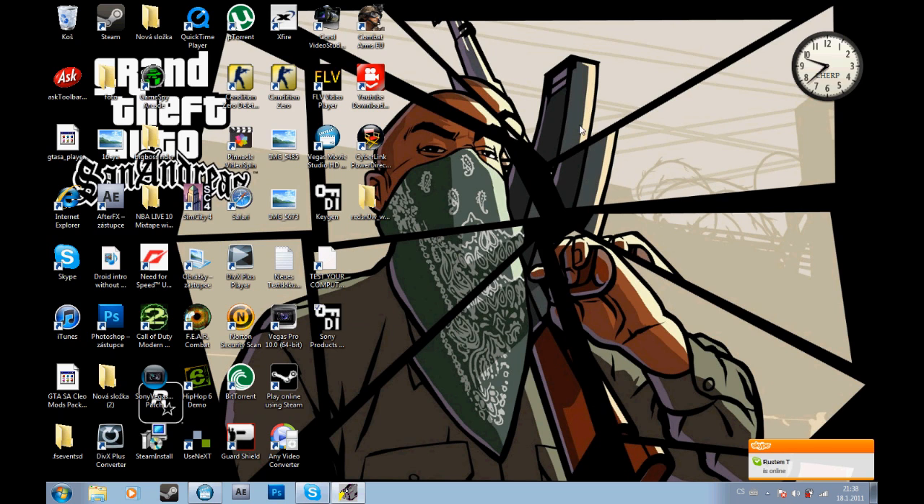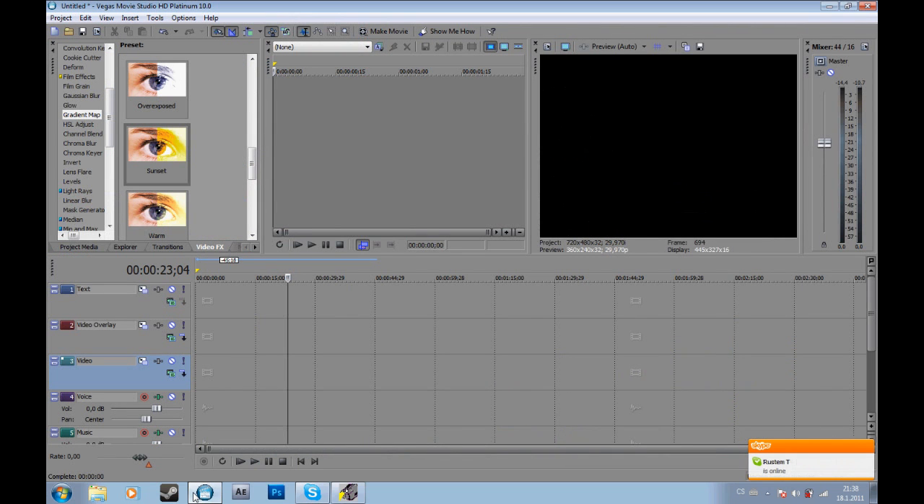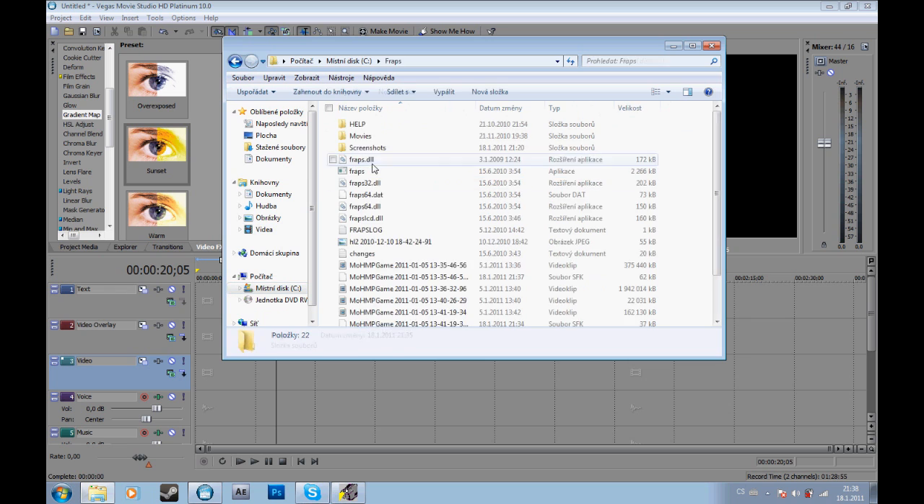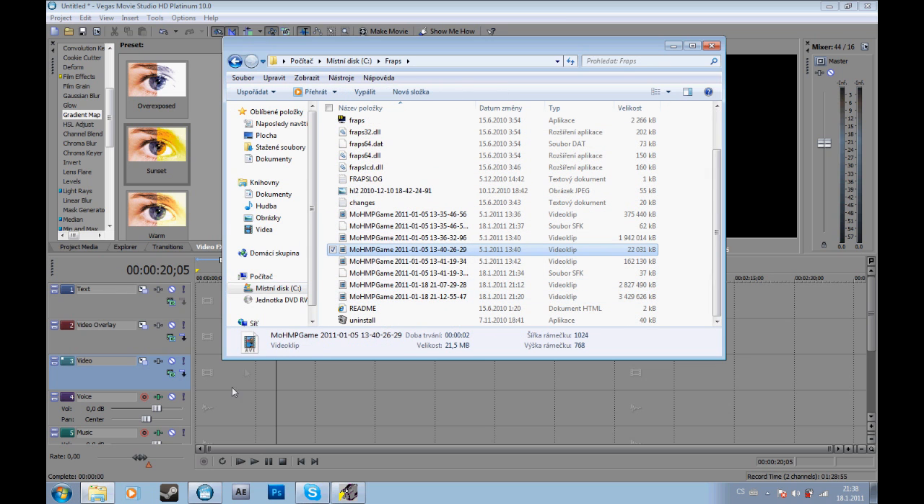What up everybody, it's Our Gangsta, and today I'm gonna show you my second tutorial. I'm gonna make a really good effect with Vegas Movie Studio HD Platinum 10 or Vegas Pro 10. First, find some video — if you're gonna do a montage, you need some gameplay, that's for sure.